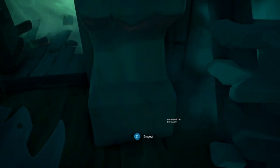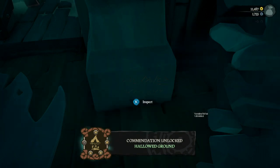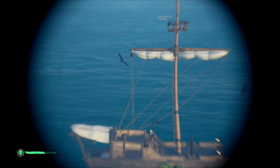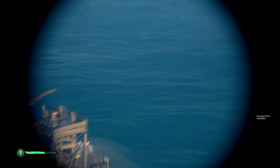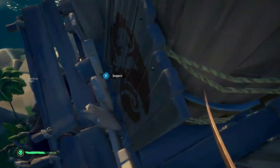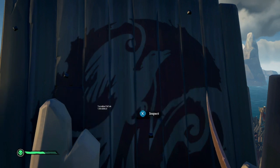The third one is on top of Crow's Nest Fortress. You just have to launch yourself up here — it'll probably take a couple tries, it took me like five minutes to get up here. And you just hold X on this painting and read through it.